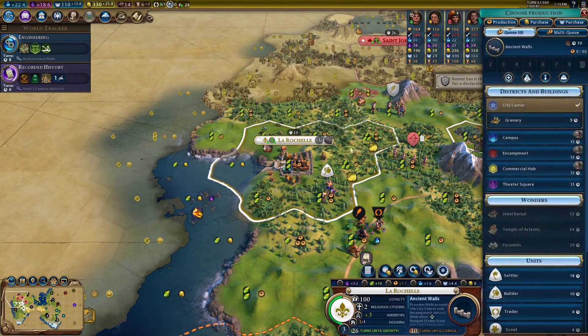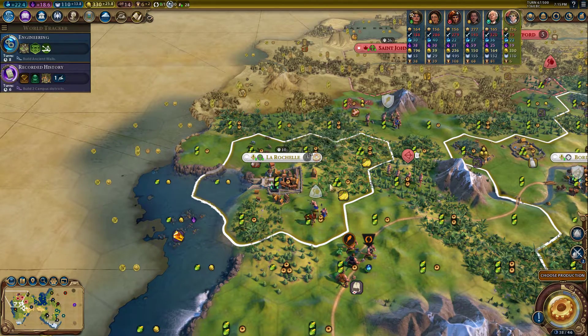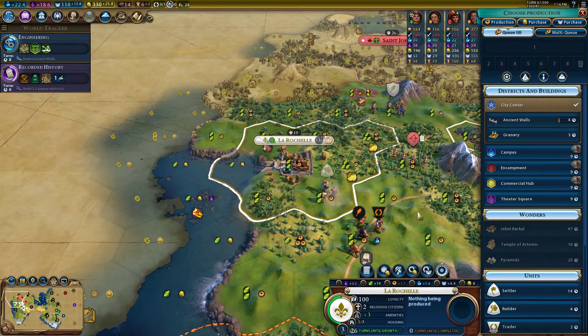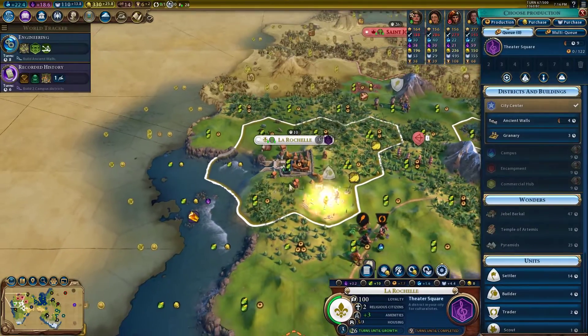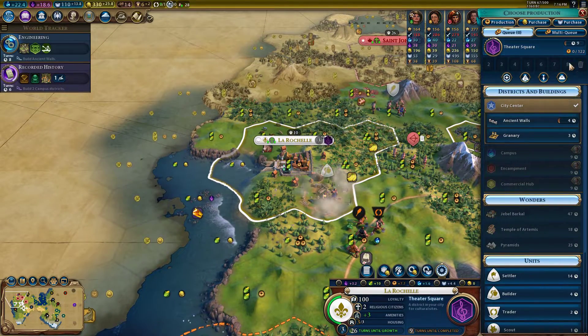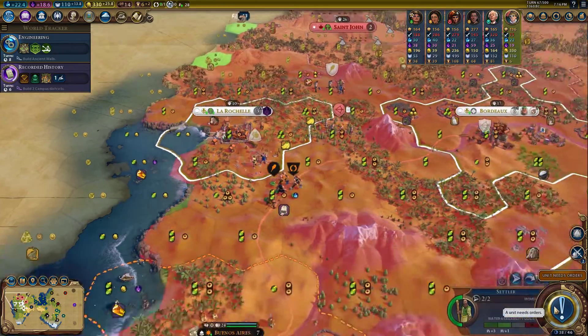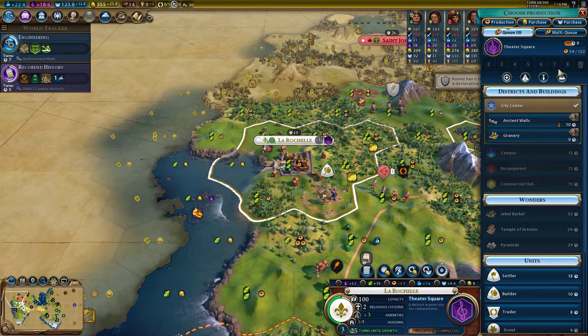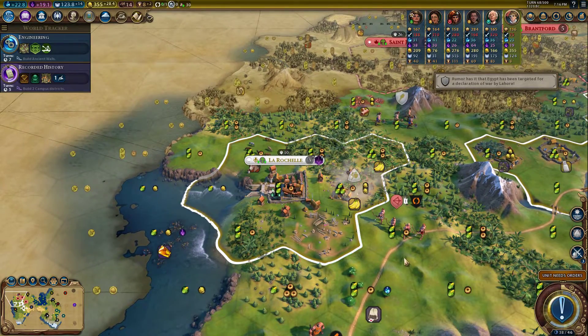We just finished the Old God of Bliss and I definitely want to build a theater square, but I don't want to waste any chops. Let's buy a builder and chop. If you don't know, we have nothing queued up — so where did that 45 production go? It actually went to the theater square. We're at zero, getting 7.7 per turn, so 45 plus 7 is 52.7 — let's see what we have next turn. Right at 54, so we got some of the production from that chop.